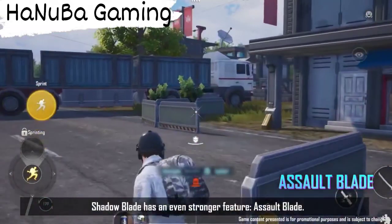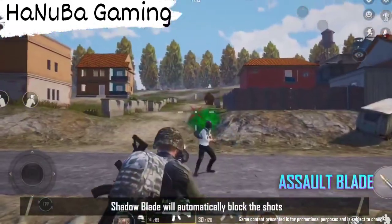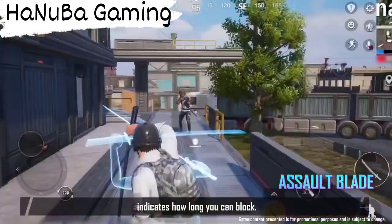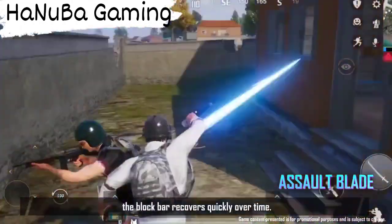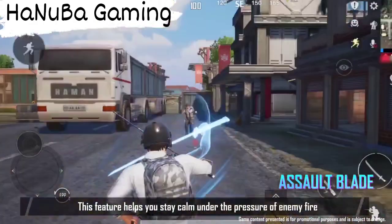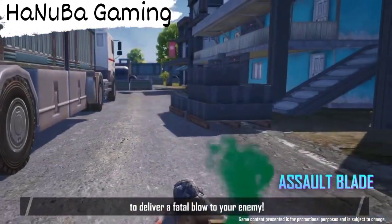Furthermore, Shadow Blade has an even stronger feature: Assault Blade. When enemies shoot at you head on, Shadow Blade will automatically block the shots for a brief period. The block bar under your character indicates how long you can block. When it runs out, you won't block shots anymore. But don't worry — the block bar recovers quickly over time. This feature helps you stay calm under the pressure of enemy fire. As the fight draws to a close, use your Draw Slash skill to deliver a fatal blow to your enemy.